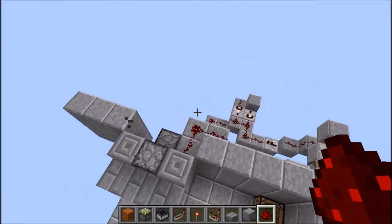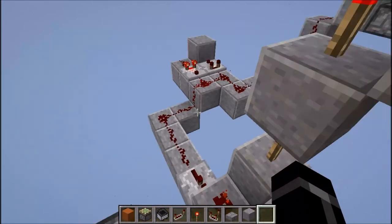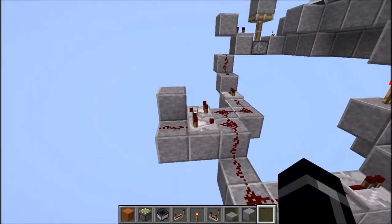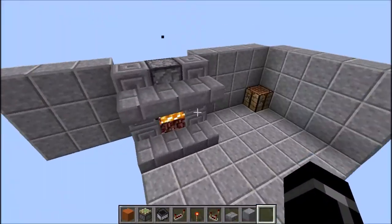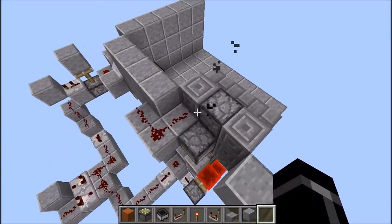Normalement, ça devrait fonctionner. On jette une redstone, vous mettez un truc. Et voilà, c'est magique. Pendant un court instant, on peut rentrer facilement dans le passage. Si vous voulez rallonger, vous avez juste à répéter ce modèle plusieurs fois derrière. Je trouve que c'est largement suffisant pour passer. Ça dépend aussi à quelle distance vous mettez la table de craft. Si c'est à l'autre bout de la pièce, il faudra plus de temps.